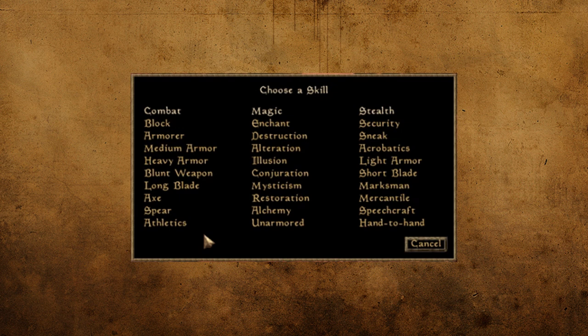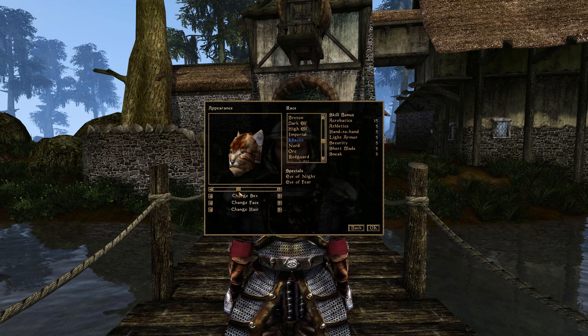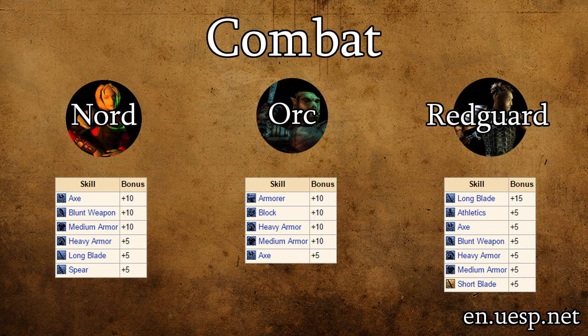Based on these starting attributes and skill bonuses, we can make a few distinctions about the races. Morrowind classifies player interactions into three different specializations. The first is combat, which covers almost all types of melee combat, wearing almost all types of armor, running, and repairing. The second is magic specialization, which is pretty self-explanatory but also includes enchanting, alchemy, and unarmored skills. The last is stealth, which includes light armor, hand-to-hand, short blade, marksman, sneaking, talking to people, jumping, and picking locks. We'll go into all of these further as we cover class creation.